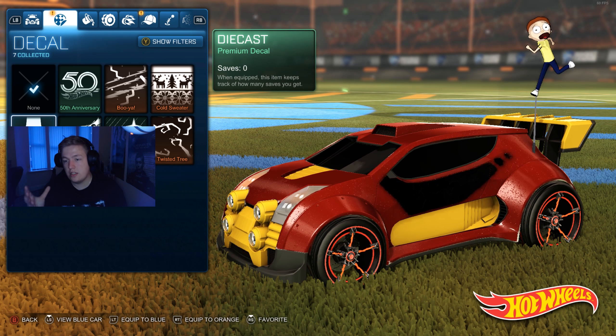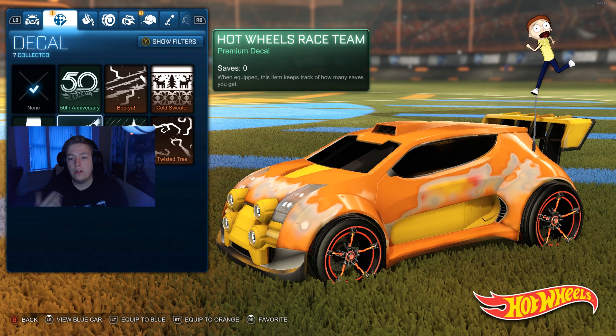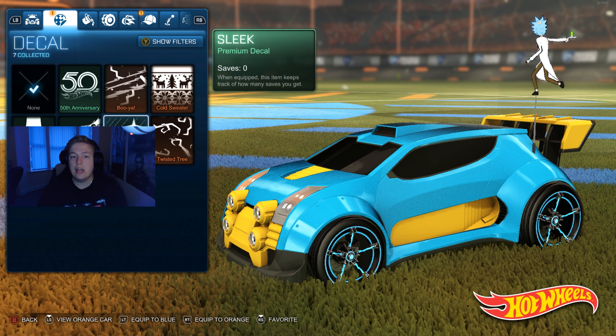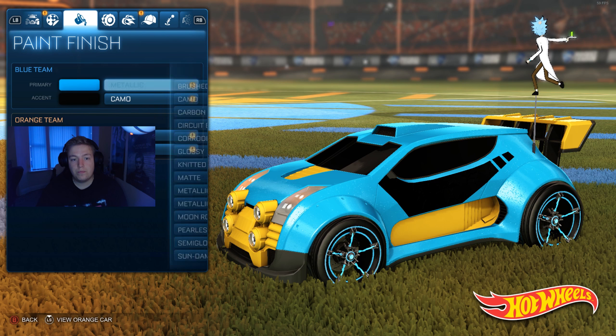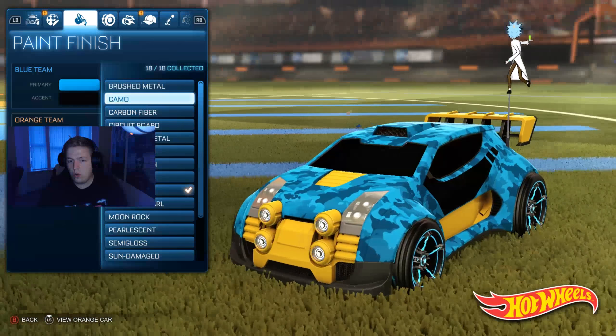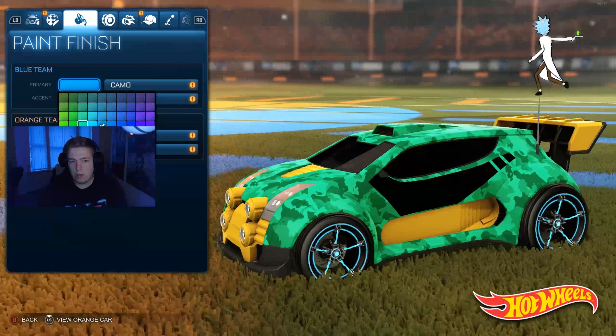You get the 50th Anniversary decal — the blue one looks sick on this car, though I'm not a huge fan. The Die Cast one is essentially how the car looked when you could buy it, like the toy. You get the Team Race one which looks quite good on this car as well, and then the Sleek which is literally just no decal. I'm going to go Die Cast because it looks quite cool.